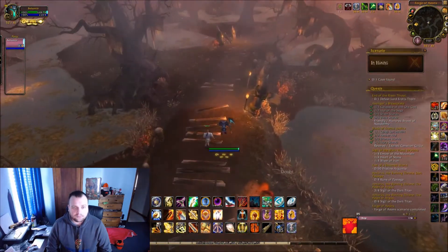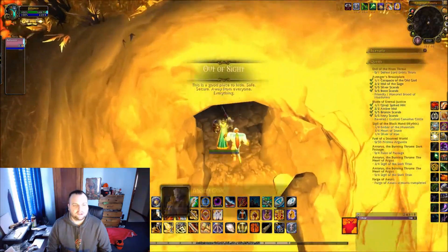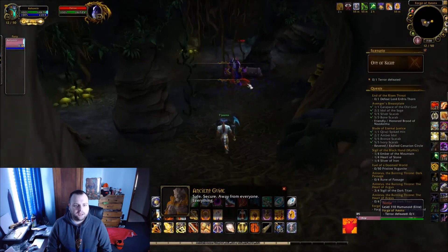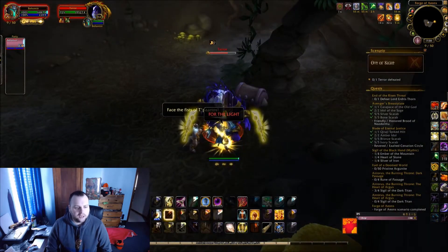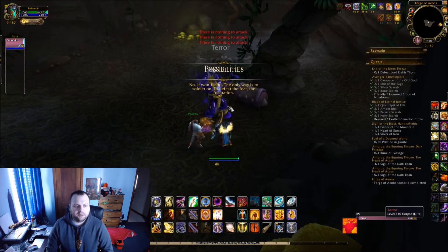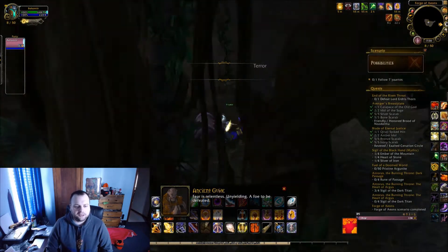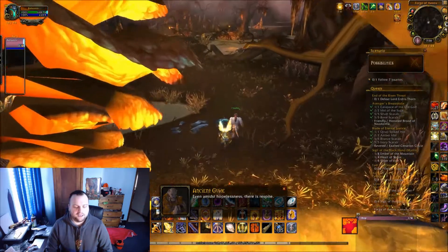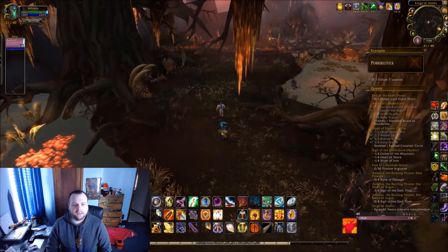The next destination is another cave. You go down with Departos and this time there's a big elite thing — called Tear — guarding a chest. I popped a cooldown; it doesn't have too much health but I thought it might be the end of the quest since it was an elite. It's not — the next section is called 'Possibilities.' You see Departos open the chest with a bunch of gold in it, and there's also a little version of Departos inside, which was a detail I missed before.